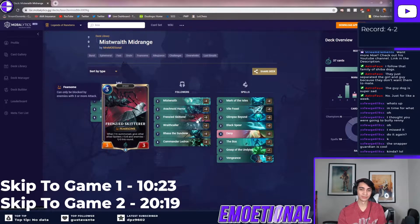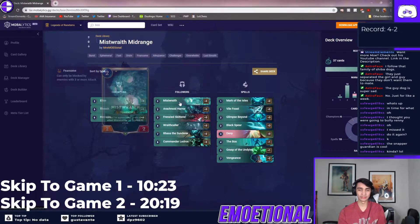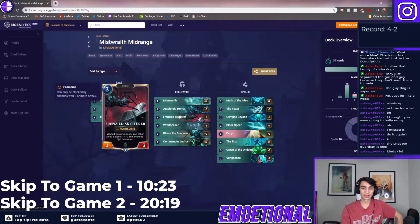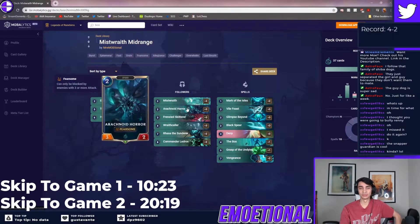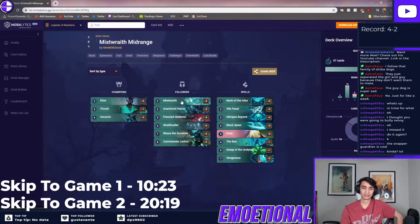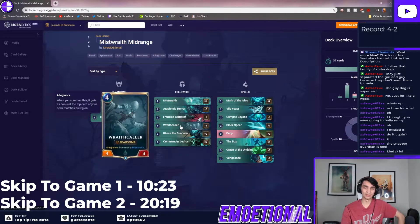Frenzied Skitterer is really good in the mirror match because it drops your opponent's power by one. Let's say they open with double horror and you have two horrors of your own — if you drop Skitterer and they have a three-power creature, it turns their three-power creature into a two-power creature and now they can't block your fearsome units. You can randomly get in an extra seven points of damage your opponent wasn't expecting. It can also be good on defense — if you're playing against an aggro deck on their turn three and they already have three to four creatures in play, you can drop this and it'll negate four damage and block a creature fairly well.